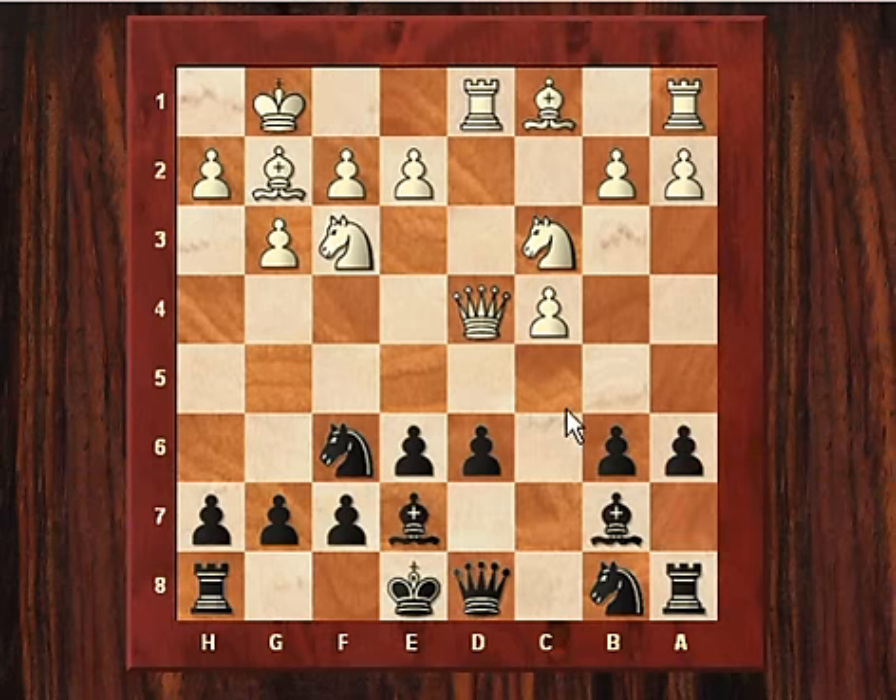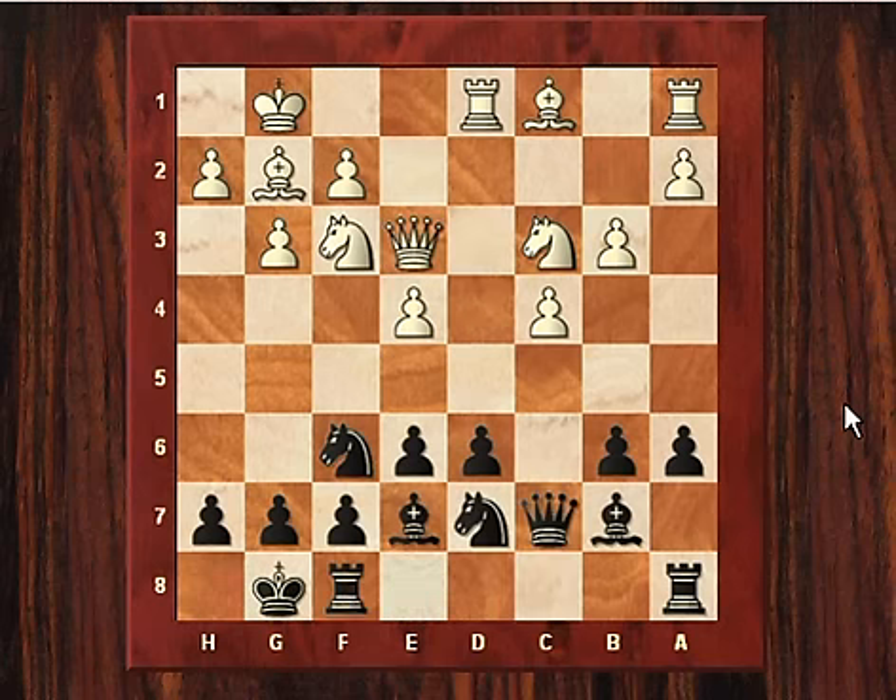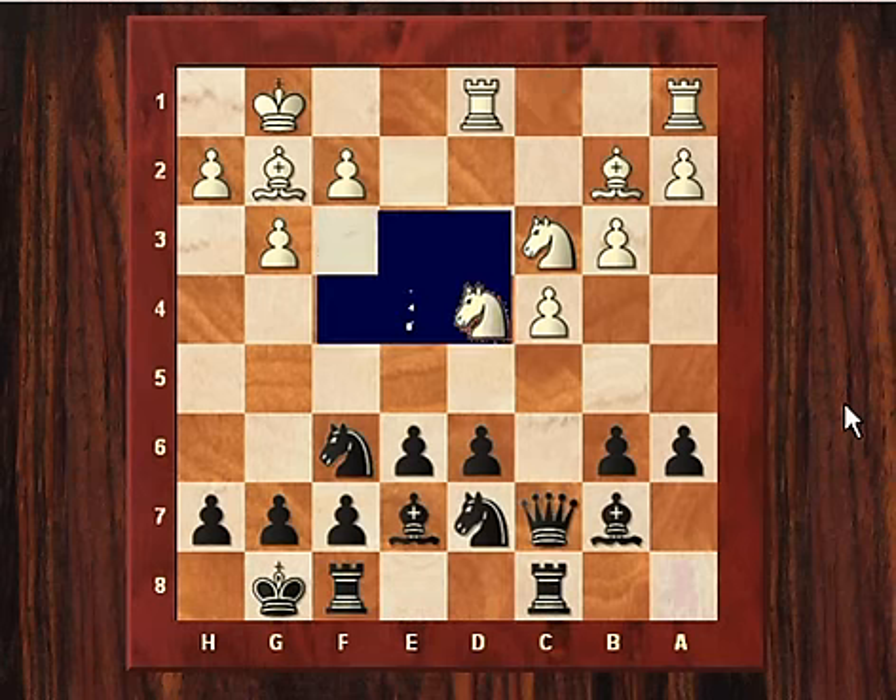Black's potential threats might lead to b5 if white's not careful, as we can already see with this a6 move. White enjoys the greater space and seemingly a very pleasant position, with all his pieces harmonising quite nicely with the pawn structure.